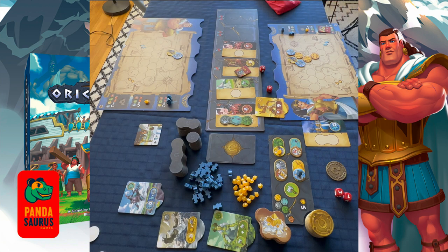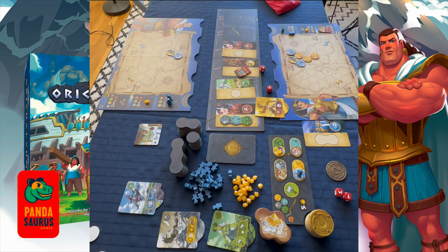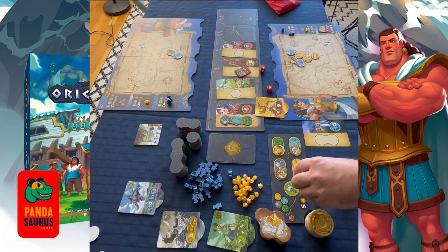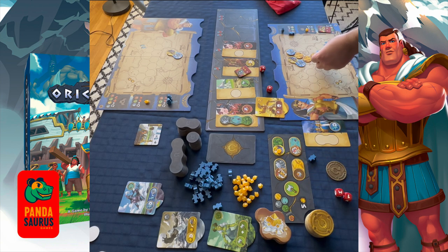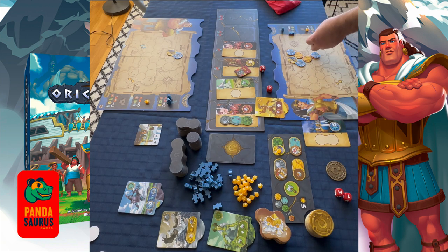Now let's move on to the construction action — the little green action with the hammer. You have a couple of options. If you have a terrain matching one of the buildings on the construction board, you can build that building. For example, we have a recruitment station that requires desert, and we have an available desert tile, so we place the recruitment station there. A hoplite on it automatically comes out of the bag into our supply. Construction board buildings are replaced at the end of the round.